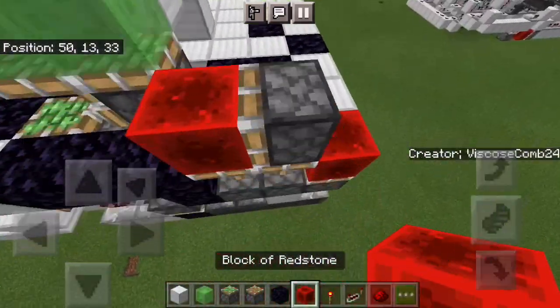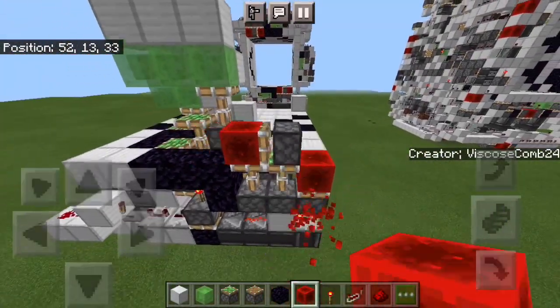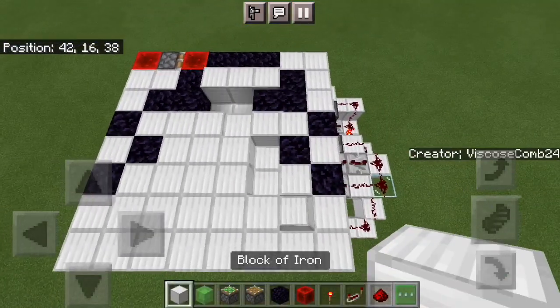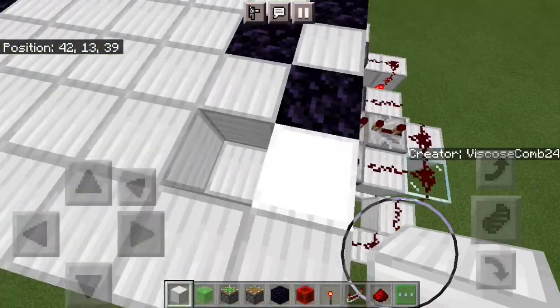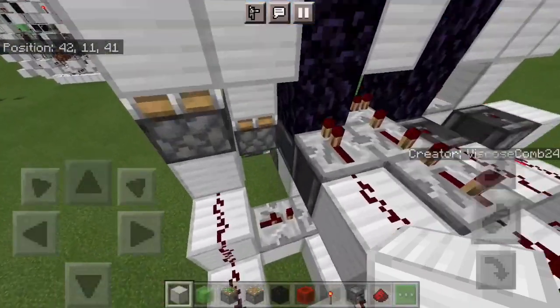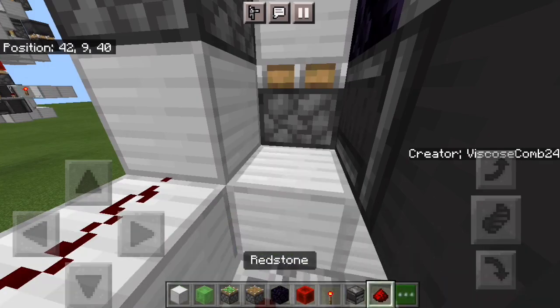The only difference here is that this side hasn't activated that piston yet, so your quad won't be quite finished, but you do have the extension of the triple and almost the entire extension of the quad. As you saw, it didn't completely flatten the floor — there's this bit here, and the way you do that is you put an observer running into a block with dust on it.